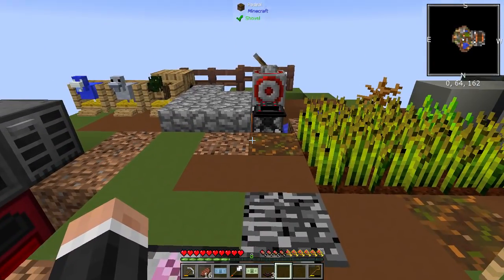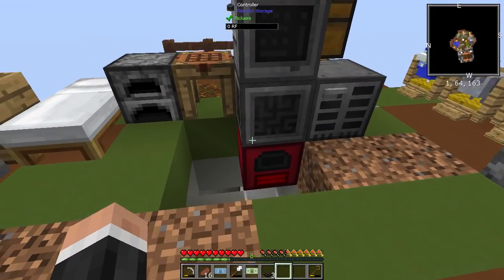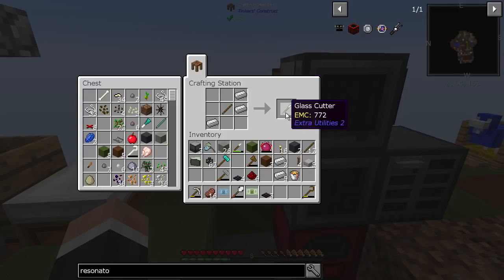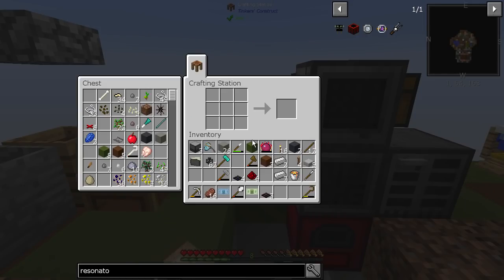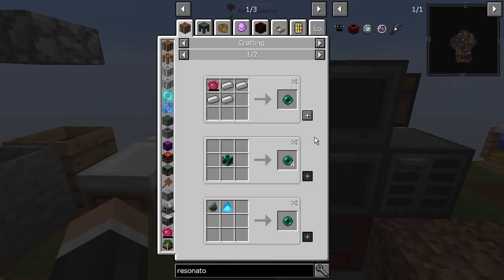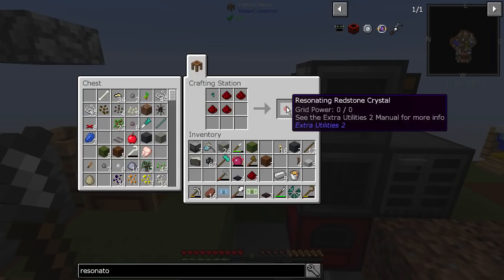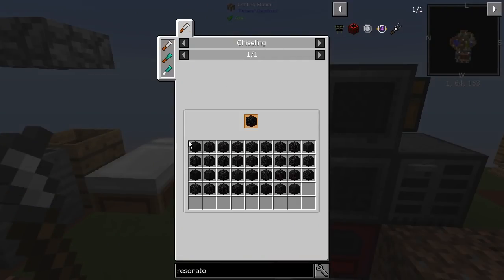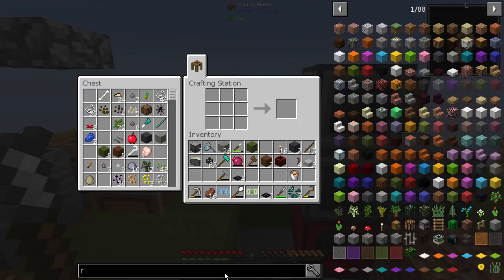I've got a 4K storage disc there still doing its thing. I just wanted to check whether a transfer node did its thing — it hasn't for a long time. We need to make a resonator, so we need one of these, which means we need one of these. We're running a little low on EMC now. We also need a block of coal — one, two, three... there we go. Resonator is done.